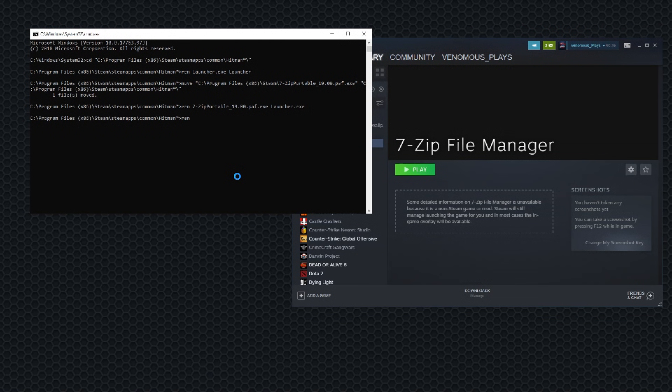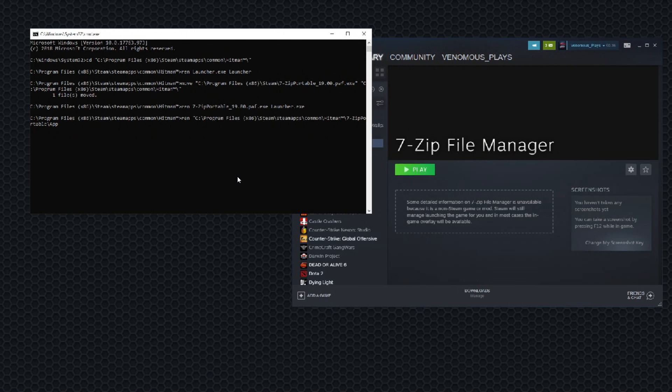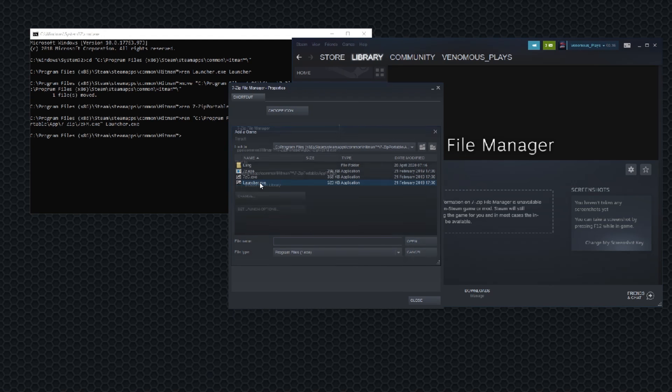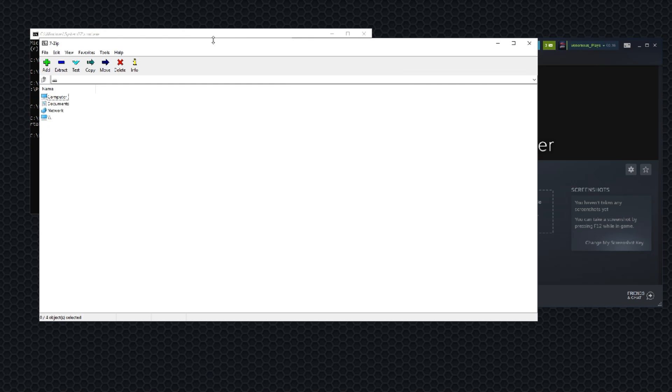Now you want to do REN — R-E-N. Just paste this, get rid of the quotation, and put 7, then press Tab, then put App and put 7, then backslash 7, Tab, and then backslash 7, Z-F-M, and then call that Launcher.EXE. There we go. Now we can set this shortcut up. And then boom — now you have 7-zip.